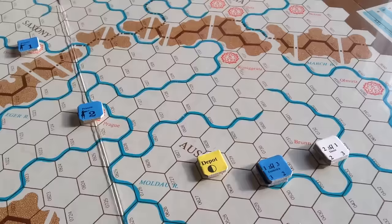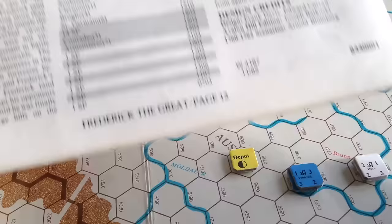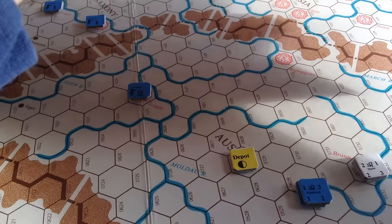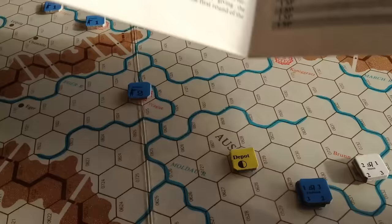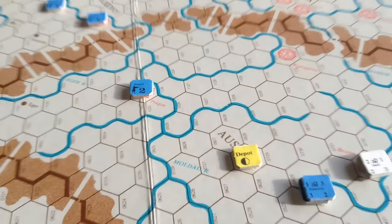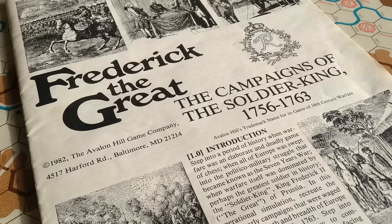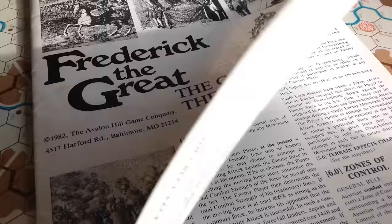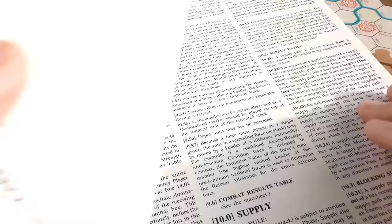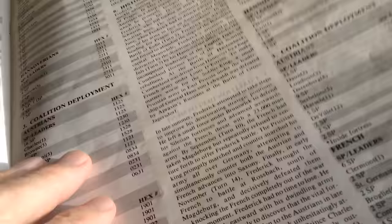There are a lot of scenarios in the game. The scenarios start in 1756 and go to 1762. Depending on the scenario, you're going to have a lot of life in this game. The 1756 scenario bears no resemblance to the 1758 or 1759 scenario - they are quite different: different forces, different setups, different political affiliations. There are only 8 pages of rules in the old SPI style since it's a direct reprint - they can be a little wordy at times, but it's only 8 pages. In The General magazine they did some variants, and it's my understanding they included them here in the game.